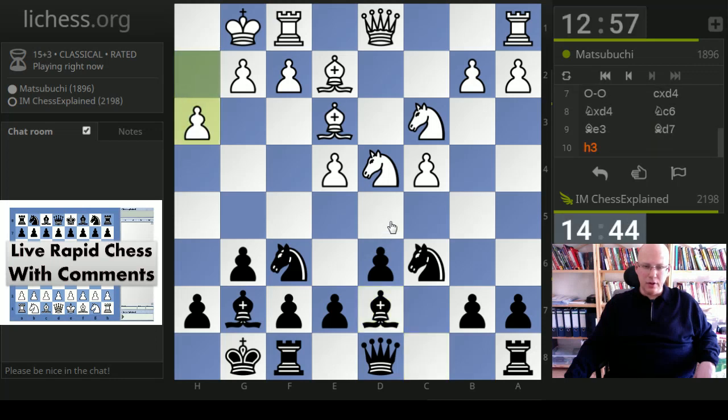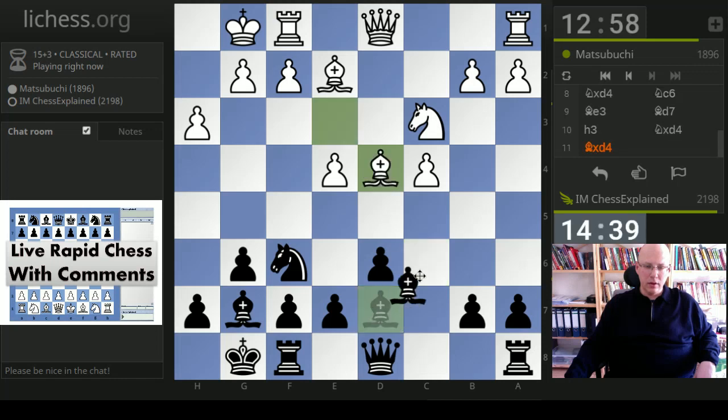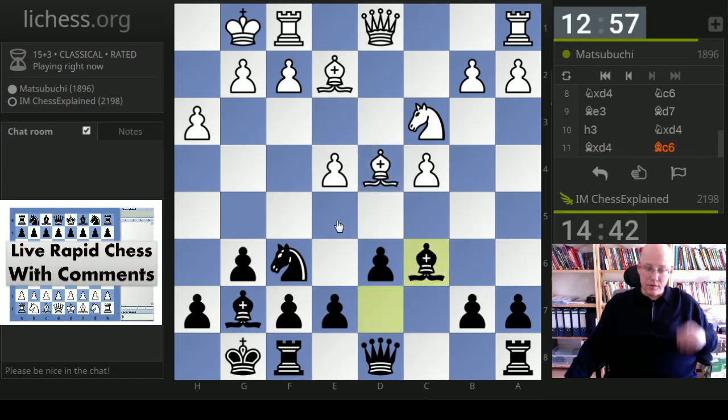Knight c2 is the move I'm playing in this position and I really have a very nice score with it. Only recently it helped me win in the final round of a local open - a really important game where the difference was getting nothing or getting one of the main prizes. I won this against a 2400 FIDE master.